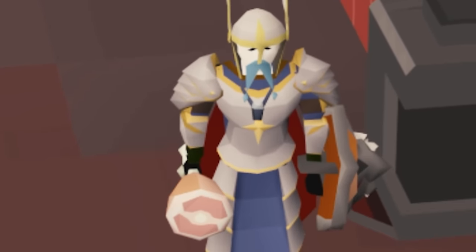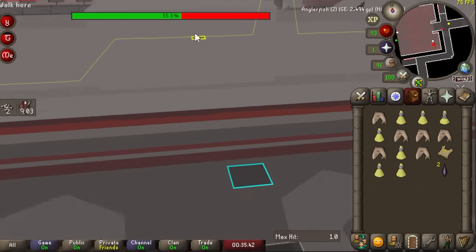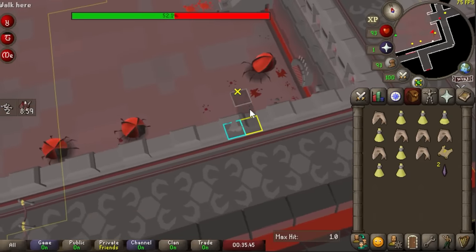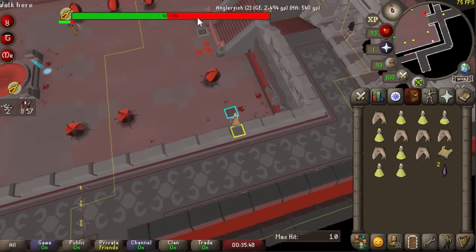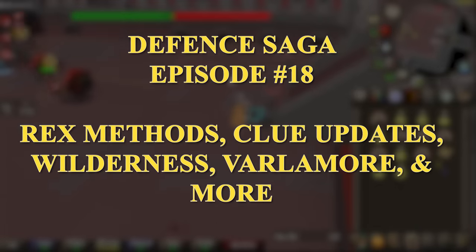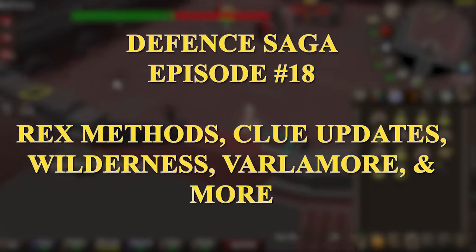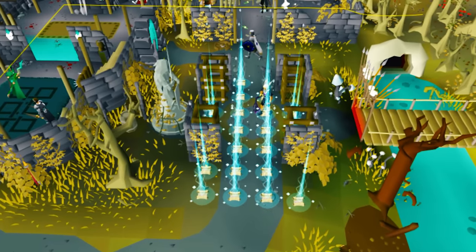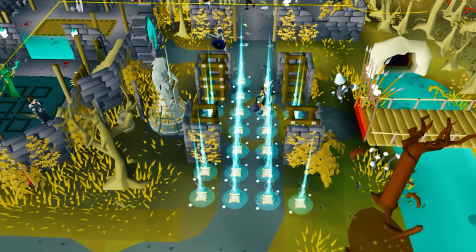Hey guys, it's Randy here coming at you with another casual upload and episode of the Defense Saga. This is a Defense Pier Iron Man build that we've been progressing over the years. I've gotten some amazing achievements done on this account, but I want to progress it as far as it possibly can go, so that's what we're doing once again in today's episode.